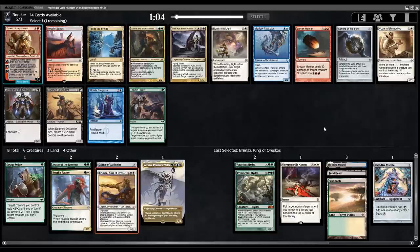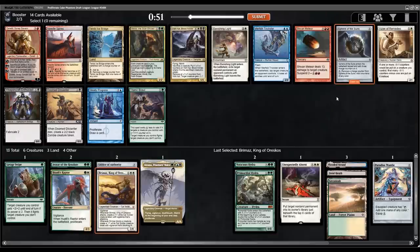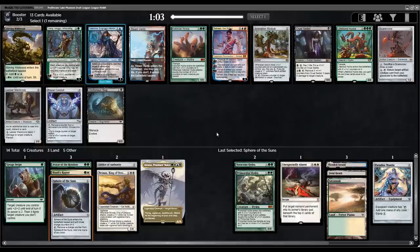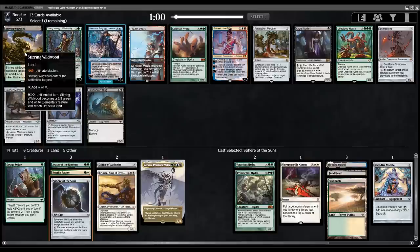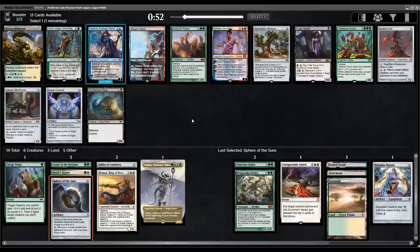There's some more fixing and ramp — Sphere of the Suns is a nice choice. Notably there's a Vizier of Remedies if we want to go infinite with Devoted Druid, but I can't pass the Sphere. There's also a Stirring Wildwood, Power Conduit, and Colonian Hydra. Wildwood is the safe, smart pick, but Power Conduit — this card has been super underrated in this particular format. Everything has counters on it, and it combos really well.